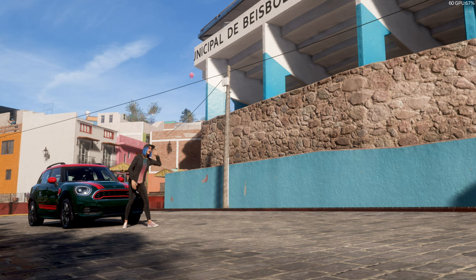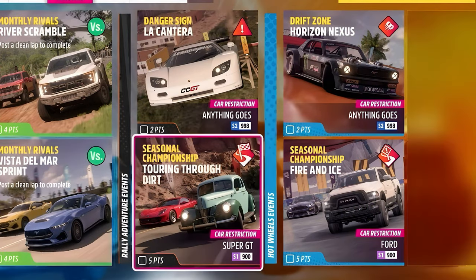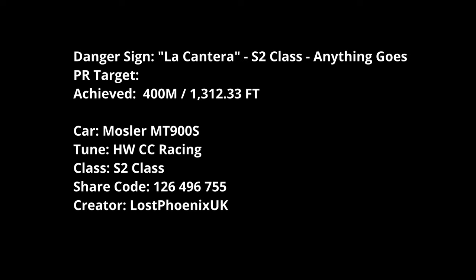For the expansion packs: La Cantera is an absolute nightmare — S2 anything goes for both PRs, super GT S1 for touring, and S1 for Fire and Ice. La Cantera has the worst jump in the game, it's absolutely terrible. I struggled to hit three stars with it. I managed 426 meters as a best attempt, but for this run I got 400 meters in the Mosela. Don't know the target yet, but it's going to be difficult.